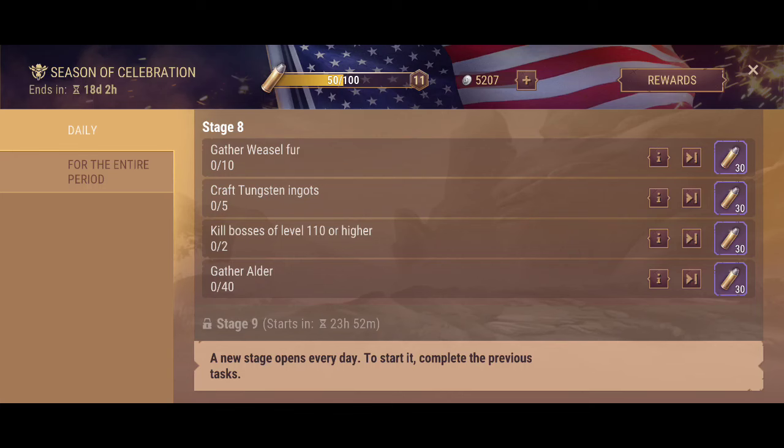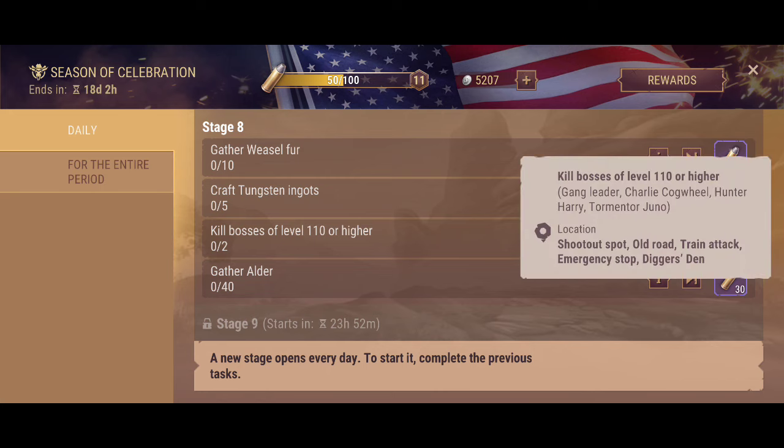Now that's going to be easy peasy, and this one is going to kill the boss — that boss is on level 110 or higher. These are located in different kinds of outposts. For example, old road, train attacks, emergency stops, and decostants of course as well.